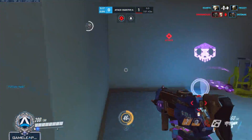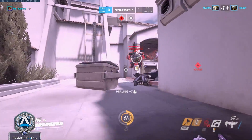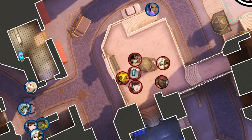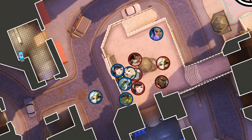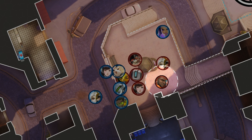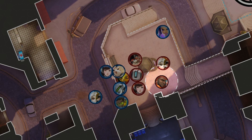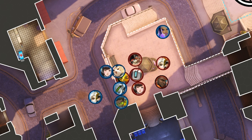Prime hack targets for Sombra are Bastion and Baptiste. Hacking Baptiste removes his Immortality Field and regen burst AoE heal, while hacking Bastion takes away the majority of his damage and defensive potential. If they are running a Baptiste, remember to back off and kill the Immortality Field when it pops out before going back in to finish the job. The initial dive can be a feint to burn that 20-second cooldown early while also clearing any annoying turrets in the area.